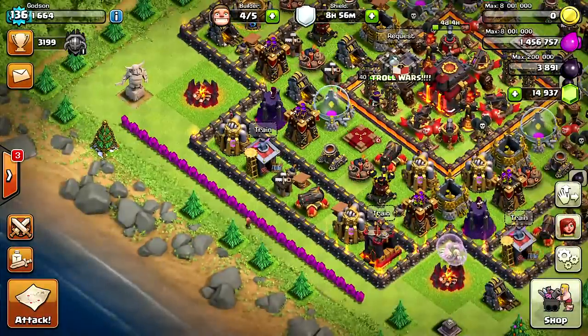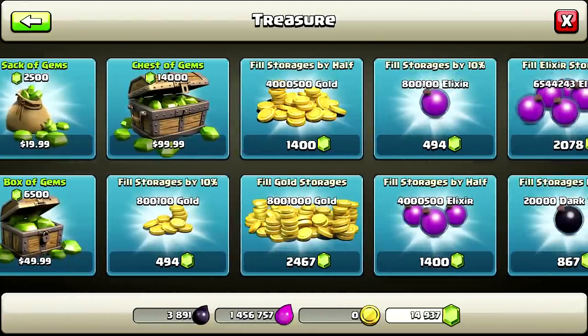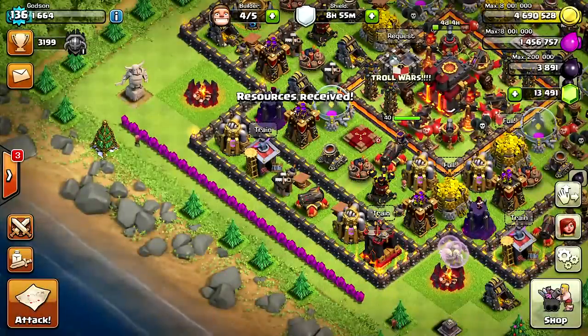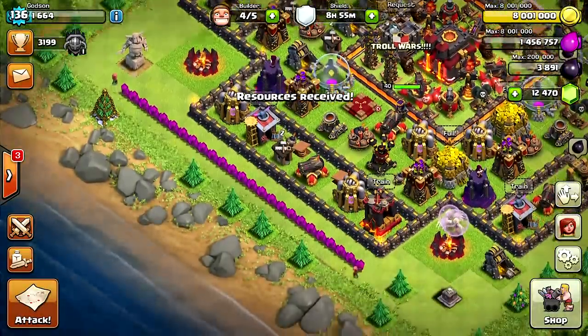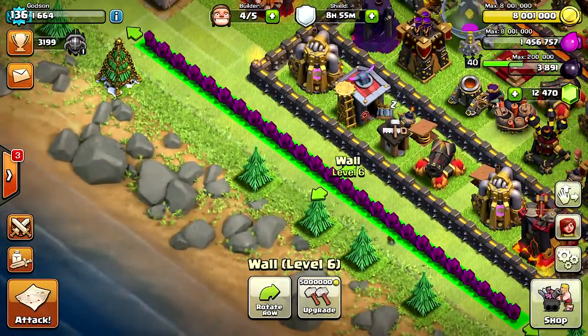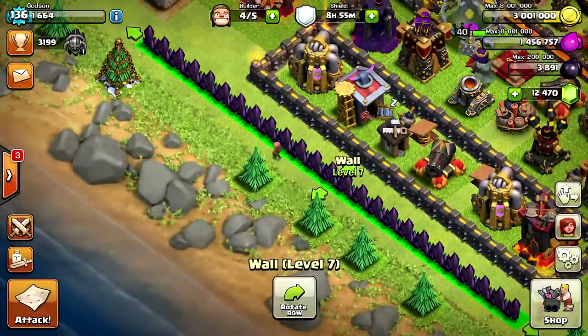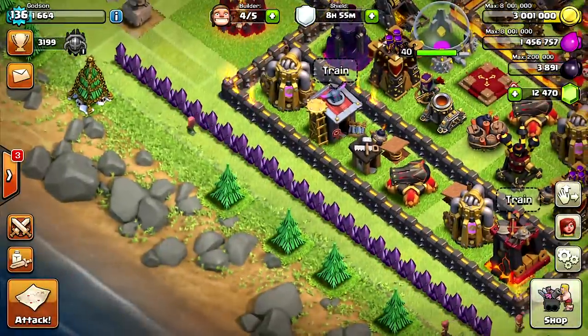There we are, level 5! Let's get level 6s — that's when they start looking real sexy, purple walls. Let's get back in here and see if we can get some more gold. You gotta have gold to upgrade. Okay, level 6 — let's see if we can get to level 7, all of them at once. Not too bad. That's like the wizard tower walls right there, that's when they start looking real good.